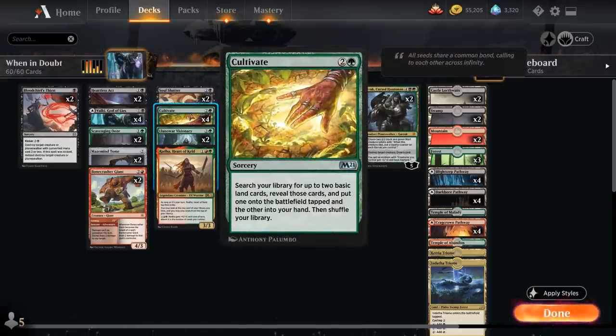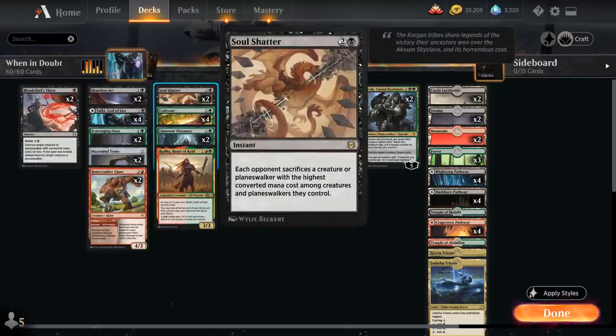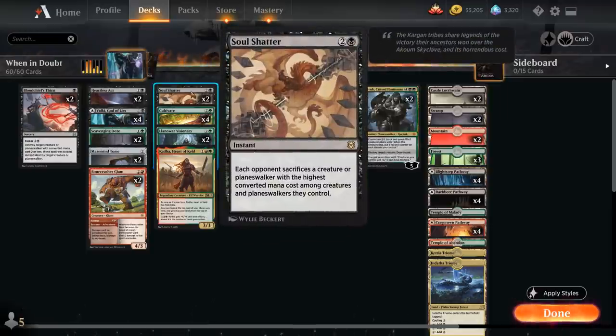Cultivate is the glue that holds the deck together, giving us ramp and mana fixing while still being a two-for-one since we get two lands for just one card. Two copies of Soul Shatter serve as a nice removal spell, perfect for dealing with opposing Goldspan Dragons since we don't need to target, and can also take out opposing planeswalkers.